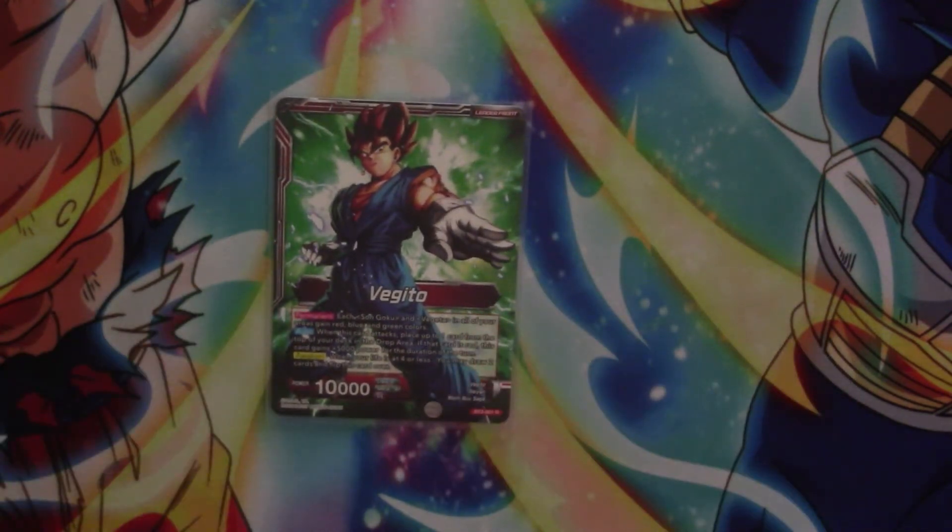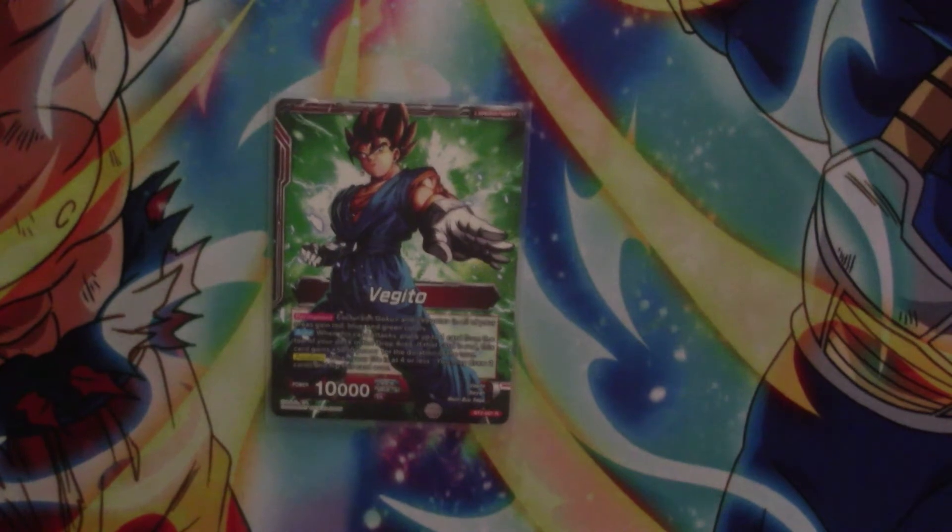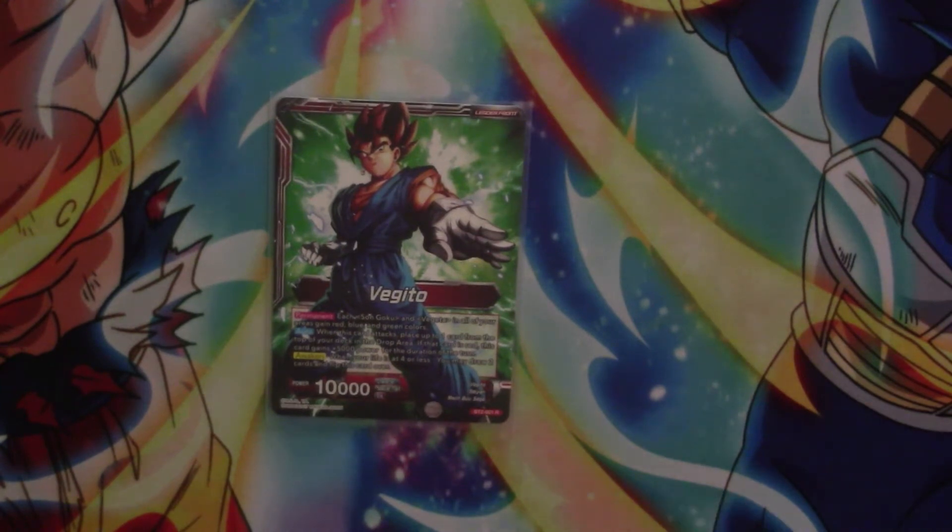So Fugito is, for those who can't remember or have never seen him before, he's got a permanent where each of your Son Goku and Fugito cards in all areas are red, blue, and green. He has an auto where when he attacks, you can mill the top card of your deck. If it's a red card he gains 5k, so if it mills a straight up red card he gains 5k. If you mill a Goku or Fugito it's still going to be 5k because they are still red.